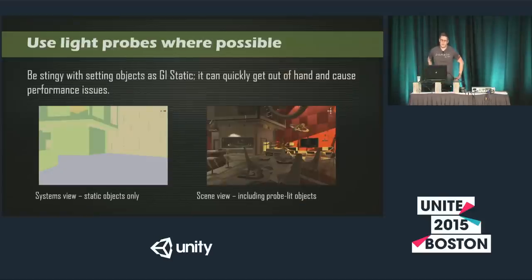Use light probes whenever possible. You want to be as stingy as you can with objects that are GI static. It can quickly get out of hand, and your pre-compute times and overhead are going to be increasing exponentially if you start setting everything to static. So we have the systems view here, which is just showing the static objects — it's basically just the walls, floor, and ceiling. Then you can see the scene with all the actual problet objects in there, which fills it up nicely. They all fit very nicely in the scene, and it's an order of magnitude cheaper than if I had just set all those things as static. Plus your bonus is you can actually move these problet objects around, your characters are going to pick up the probes, and everything meshes nicely together — all updating in real time for a relatively small performance overhead.